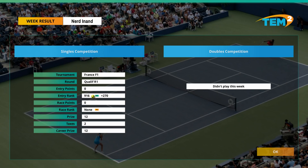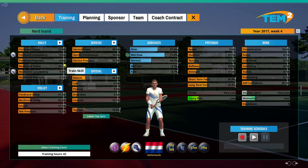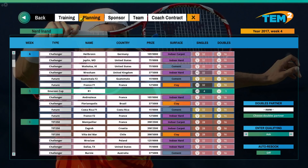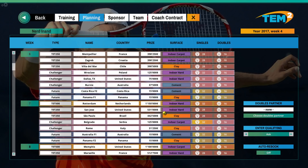We tried the singles competition - we went up to ranking 916 even though we lost. Okay fine. We've got 42 hours worth of training to do this week. Is there a way of seeing what options are available? So that's the one we entered - future ones are what we want. Should we go to France again? Too late to book for this week. I don't really want to go to Costa Rica or Panama.